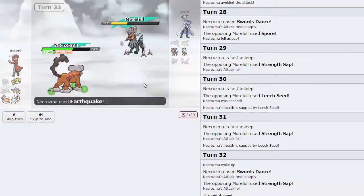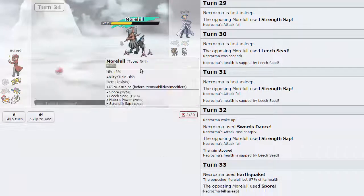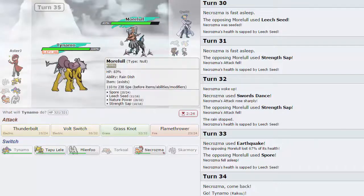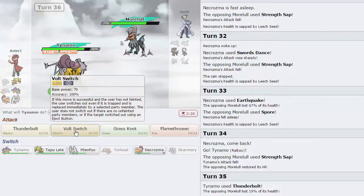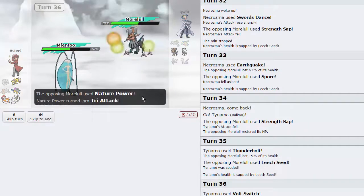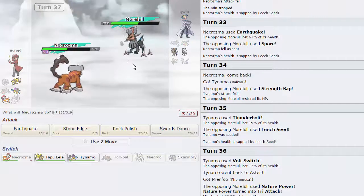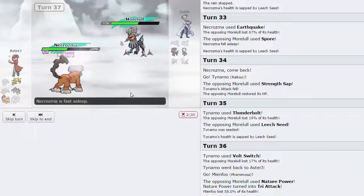We're going to go for Earthquake this time and deal a lot of damage as he goes for another Spore. This thing is stalling me out - I'm going to switch out into Raikou as he goes for Strength Sap, that's fine. This thing is quite annoying - it will eventually run out of PP, it's basically PP stalling itself. I go for Thunderbolt as he takes 19 which is virtually nothing. He goes for Leech Seed - I'm going to go for Volt Switch. I just have to keep my sash intact just in case this thing has Hypnosis and we should be fine, as long as I don't switch Pheromosa directly into a Tri Attack. He does go for Tri Attack - okay, so that's us dead. I'm going to go back into Necrozma and attempt to go for Swords Dance - he's probably just going to go for Strength Sap.